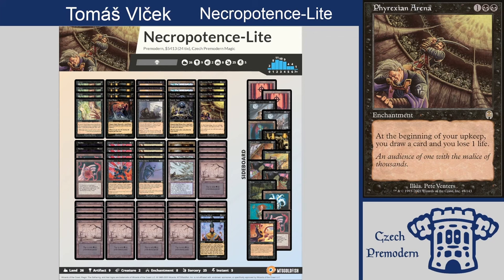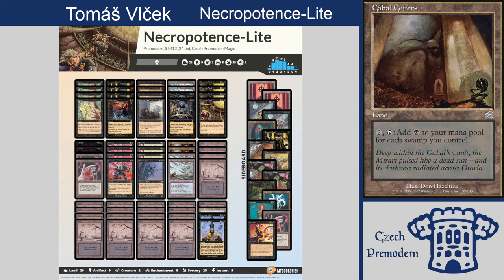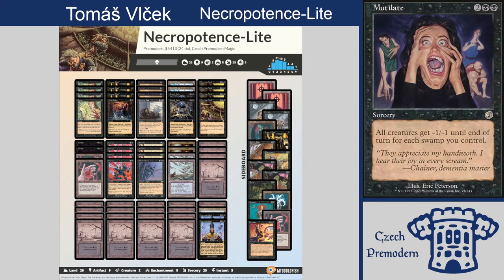Ever since, people were trying to bring back Monoblack Control. I remember in the early 2000s there was Cabal Coffers Monoblack Control — a Standard deck. There was the Torment set, which gravitated towards Black heavily. The only problem at the time was that you could not beat Upheaval with Monoblack Control, but it was amazing against all-creature decks. From that time we have Cabal Coffers and Mutilate, which we see here as well. This deck tries to play many Swamps, get a lot of mana with Cabal Coffers, and kill you with Corrupt.